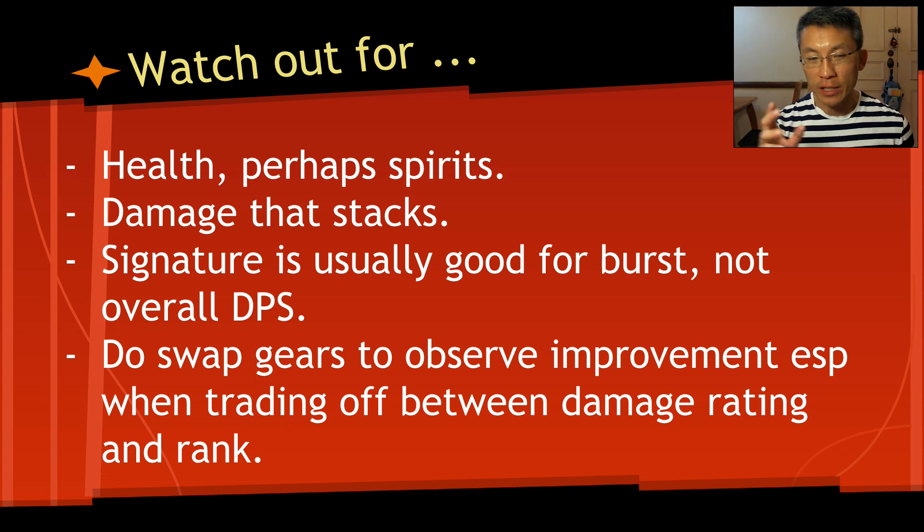Also pay attention when damage stacks. When you compare some affixes, the difference may look small — maybe 70 — but if it stacks five times, it becomes 350. Some damage effects actually stack, so make sure you multiply by whatever the stack count is.